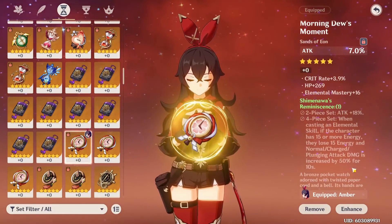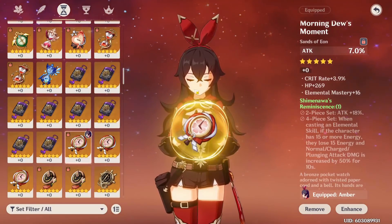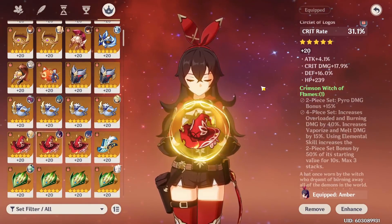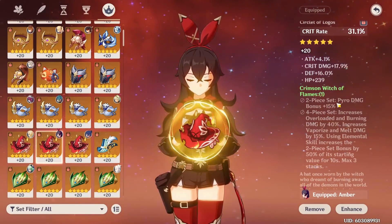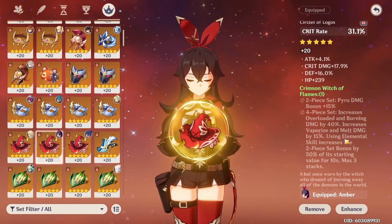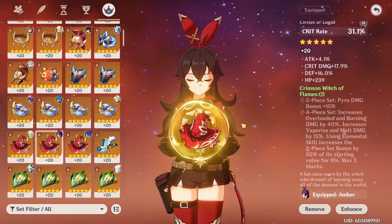Increasing normal attack damage by 50% for 10 seconds when you cast your skill — basically the entire skill duration — is a massive bonus on top of the 18% attack from the 2-piece. Crimson Witch of Flames is also worth mentioning: if you're proccing vaporize it adds 15% reaction damage on top of the 15% pyro damage bonus plus another 7.5% when you use your elemental skill, giving 22.5% total pyro damage and an extra 15% when vaporizing.